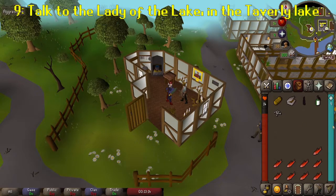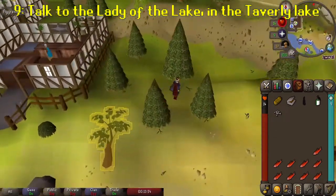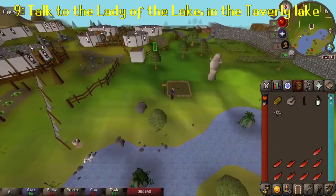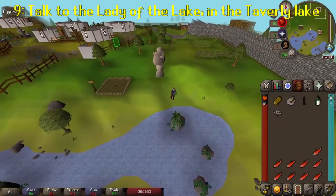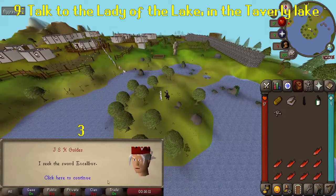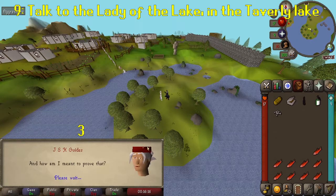The next thing we need is Excalibur. Make your way to Tavali — you can teleport to Falador and run northwest, or run directly east across White Wolf Mountain. In Tavali, walk along the southern bit of land that sticks into the lake and talk to the Lady of the Lake. She'll explain how to find Excalibur and ask that you meet her at the jewellery shop in Port Sarum. Port Sarum is south of Falador, so make your way there.